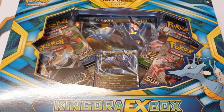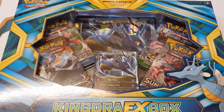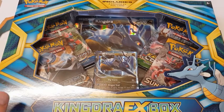What up YouTube, I'm Pokemon74 and today I've got a Kingra EX box for you. It comes with one promo, one giant promo — well, they're not promo, it's from the Fates Collide collection — and it comes with four booster packs.